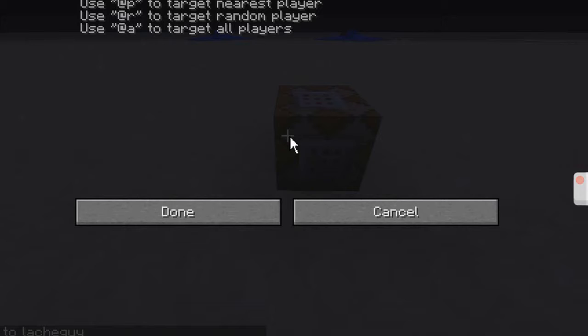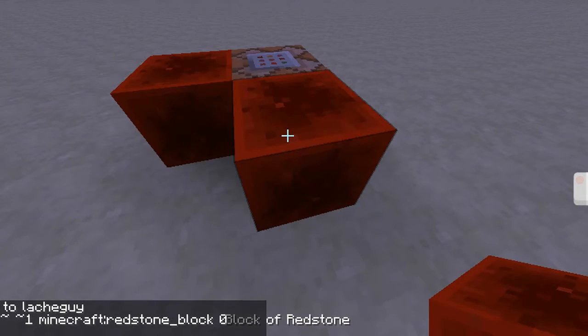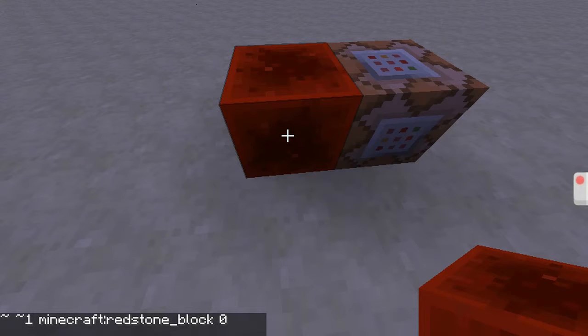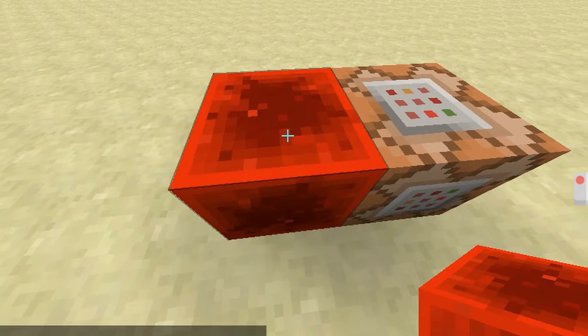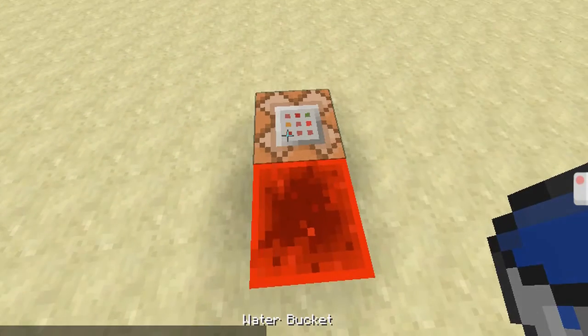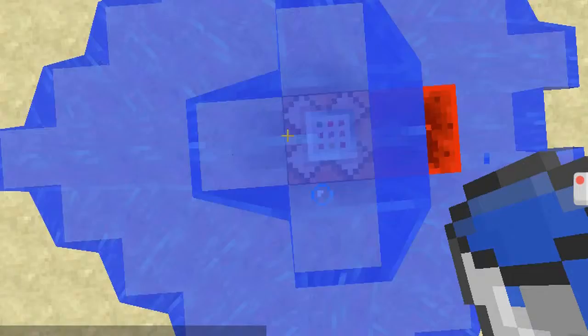Press the redstone block — it's going to appear right there. Then go here, put the redstone block down, then put a water bucket on top of the redstone block. On the side of the redstone block it should look like a little mouth or horn shape.